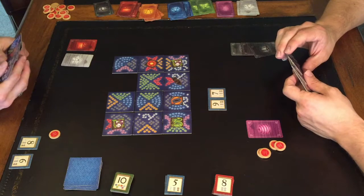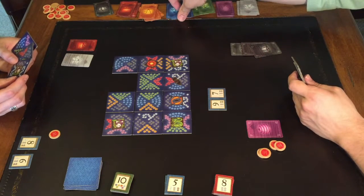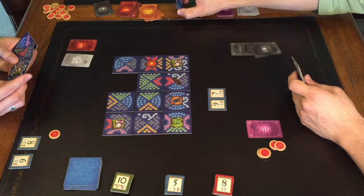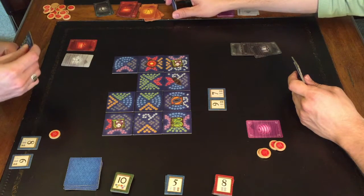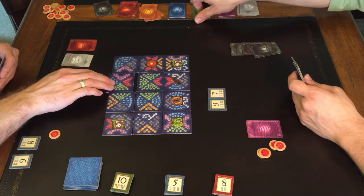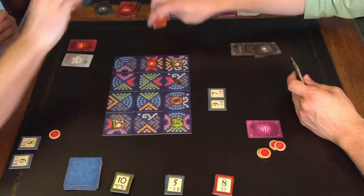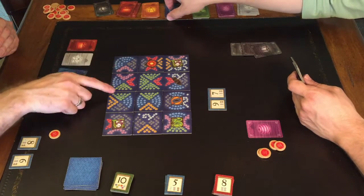I will place a tile here. This gives me the blue, because the blue is facing me. It will also give me the bonus pink and the bonus pink.